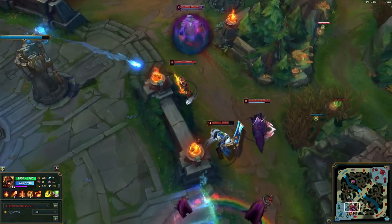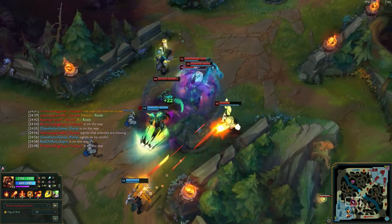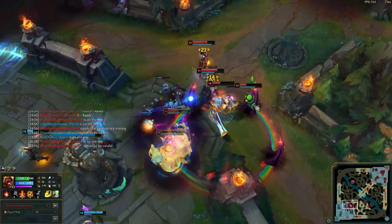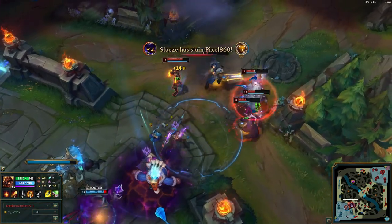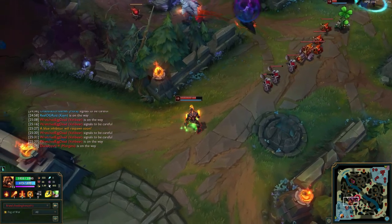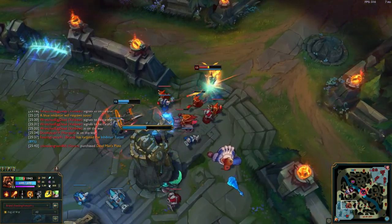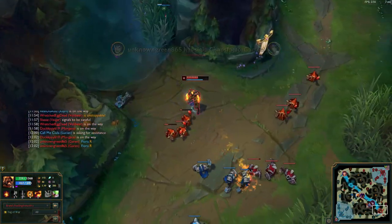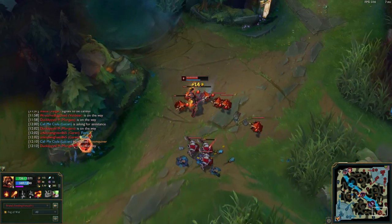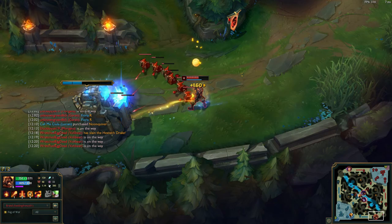When it comes to items, this is the first time in this series that I don't have a recommended item, because Brand works with so many of them. I've tried Divine Sunderer, Trinity Force, Shield Bow, Gore Drinker — he just works with so many. You can go the crit route with Kraken Slayer and Shield Bow, the lethality route with Eclipse, or the tankier fighter/attack speed route with Trinity Force. The only thing I want to say is: get items that either give health or give vamp, because Brand is a little squishy.